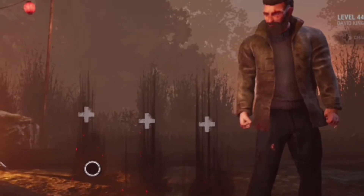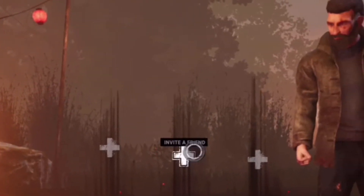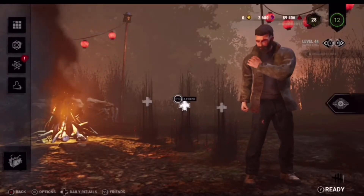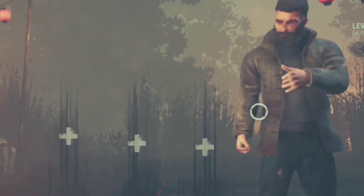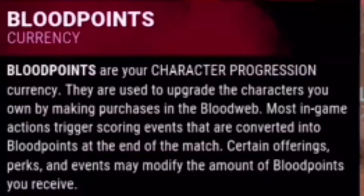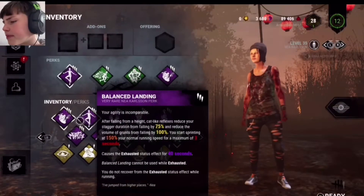Good evening, welcome back to another Dead by Daylight video. Today we're doing something new called the blindfolded build. I will be blindfolded, go on a random character, and pick four random perks whilst blindfolded — that's what we're taking into a match. Since she is our main character, we're going with Nea Karlsson. I'm going to use a towel to blindfold myself and pick four random perks.